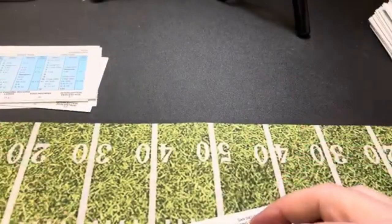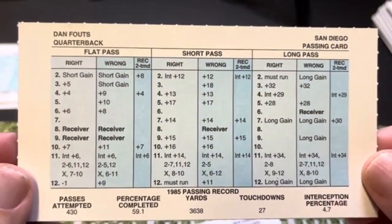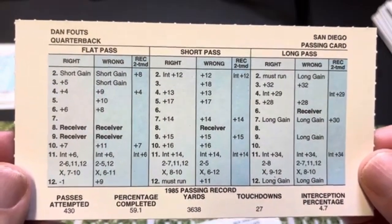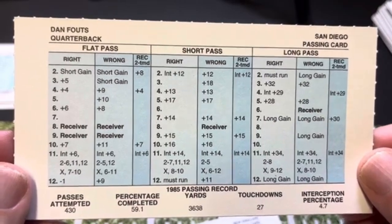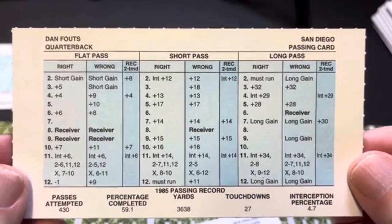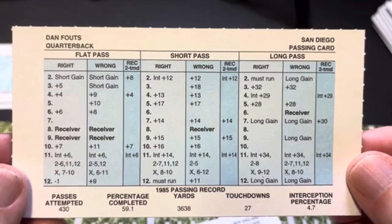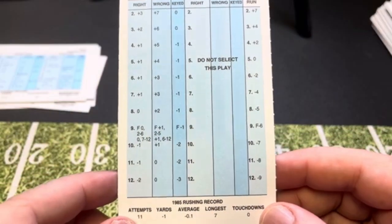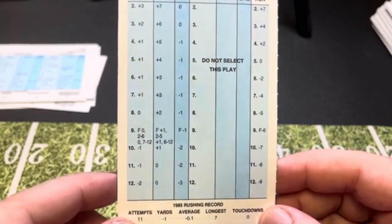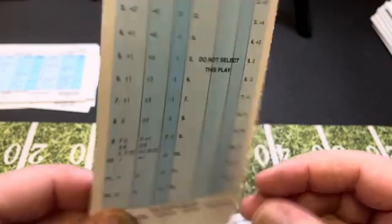There were so many good quarterbacks — you have to look at Dan Fouts. Nobody's going to get out of here without looking at Dan Fouts. 27 touchdown passes, 430 passes, and a 59.1 completion percentage. Double long gain at 7, another one at 12. He's got the automatic interception on right at 4. His must run, much like Marino — he had a negative 0.1 average, rushed 11 times for negative 1 yard. There's what the must run looks like with a running card like that.